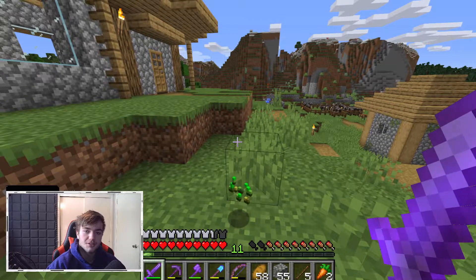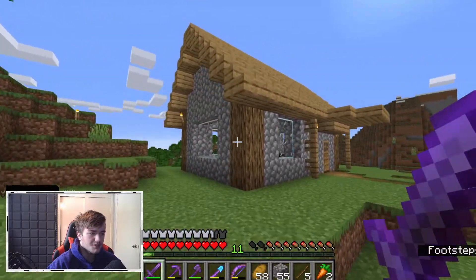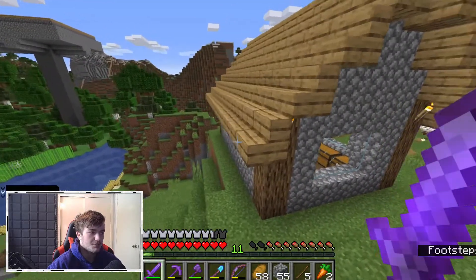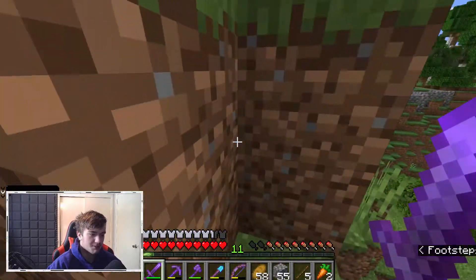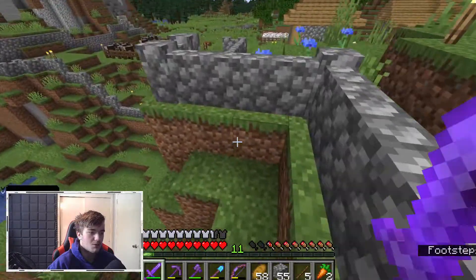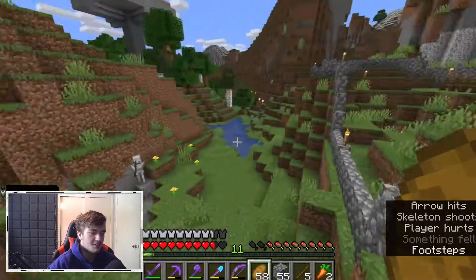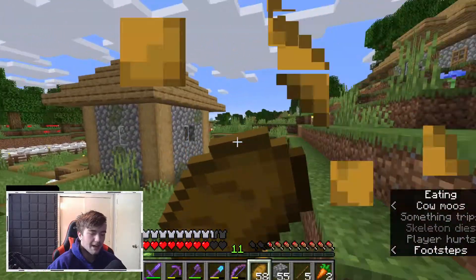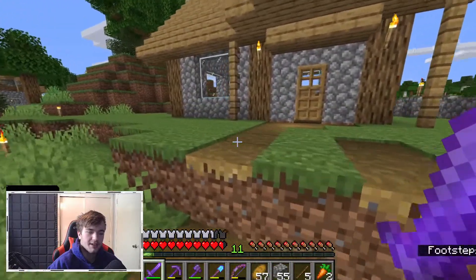Let's go ahead and get this started. Starting off here is our house. I decided to go with more of a simpler design — just a normal house, nothing special about it. I really like the way the house turned out. I get stuck on the wall, but that's kind of the design I was going for. I wanted more of a simple design.